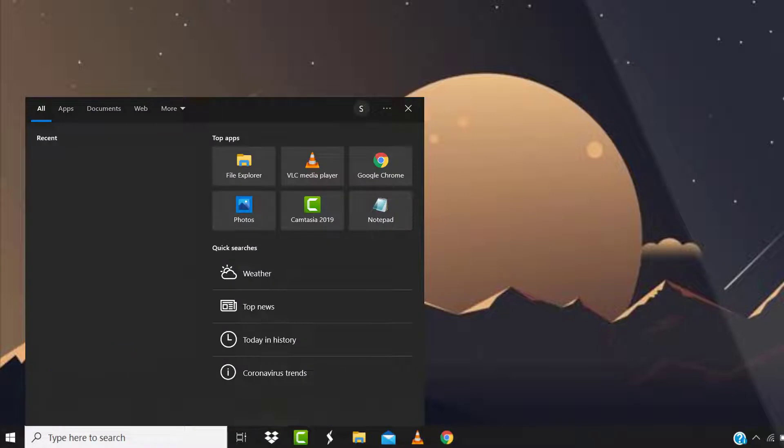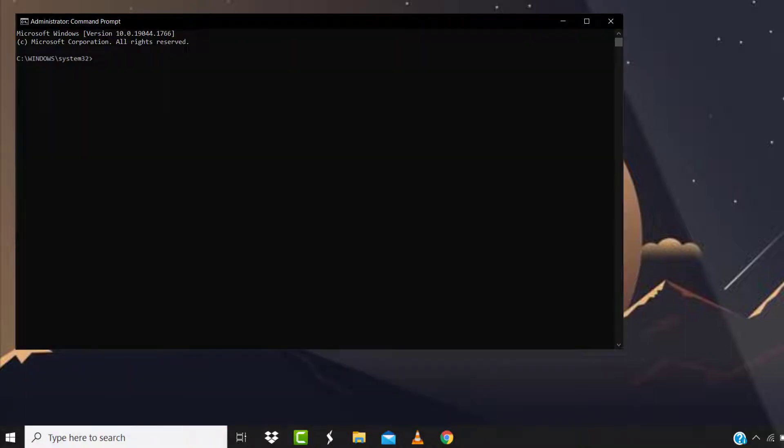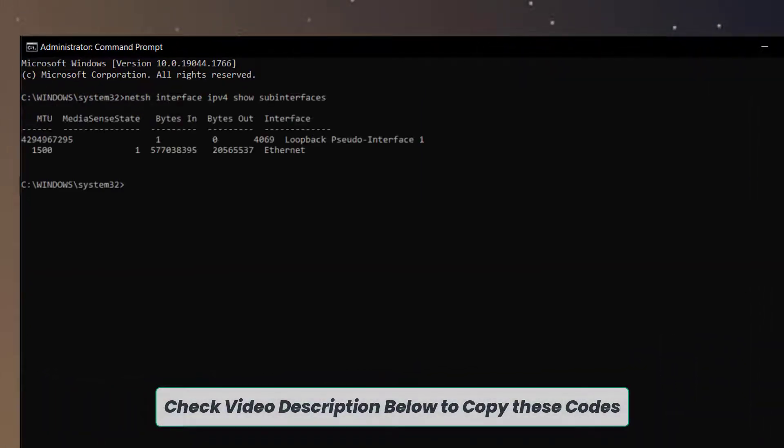Head over to the Start menu and search for CMD in the search bar at the bottom. Right-click on Command Prompt and tap on Run as Administrator. It'll open up the Command Prompt window. In this window, paste in this first code and hit Enter. It will show you your current MTU and the name of your network interface.